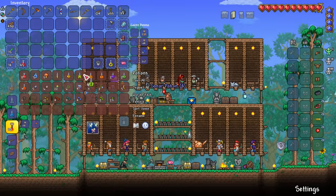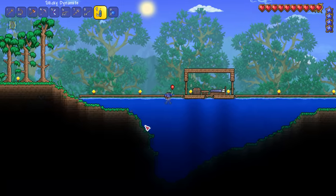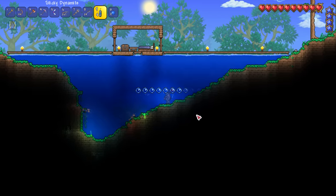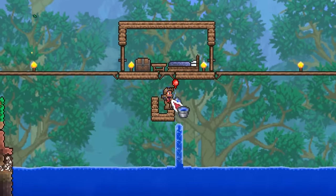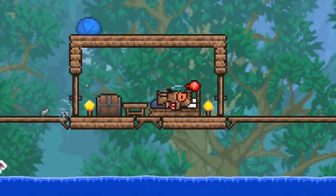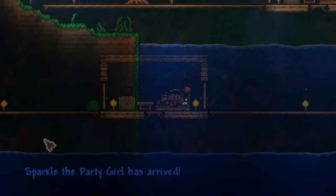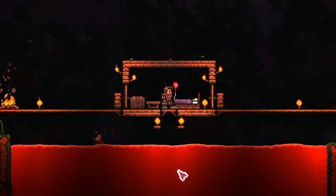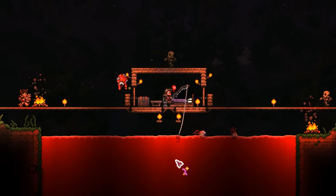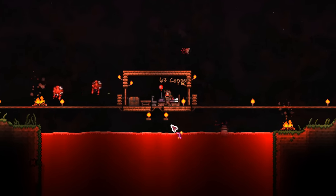Next I craft some sonar potions before making a reinforced fishing pole and some enchanted night crawlers. After making a bed I head to a nearby lake, as we're about to achieve two goals at the same time. We now have the required amount of NPCs for the party girl to spawn and we've also met the criteria for a blood moon to occur — using a bed is a great way to wait for both. The next morning the party girl arrives, and that night a blood moon begins.